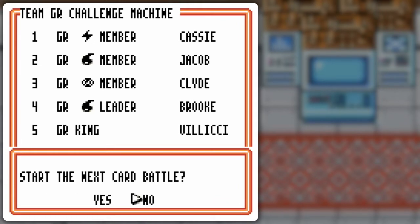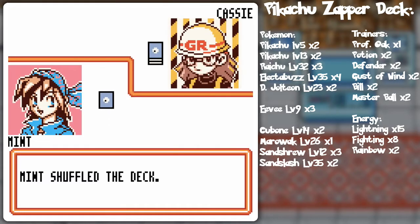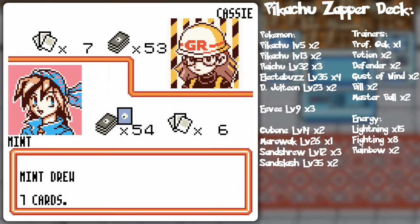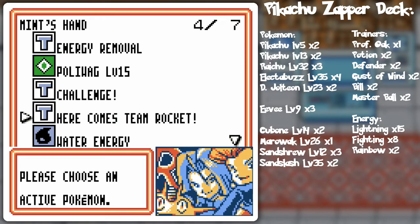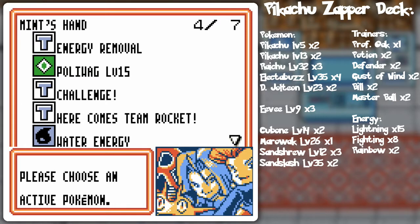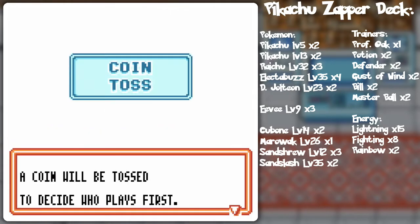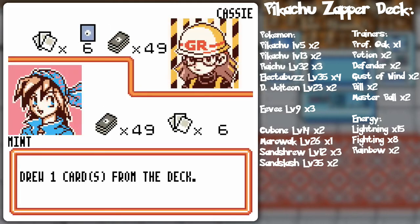Cassie's using Lightning, but I have Grass-Weak Water Pokémon in the form of Poliwag, Poliwhirl, Polywrath, and I also got Articuno, so that might not be too big of a deal. I hope this deck works. I have built decks like this before IRL, but not actually in the games. I don't know how this will actually play — I've never used this in-game. And I need to figure out if I'll be able to see the prize cards after I play Here Comes Team Rocket.